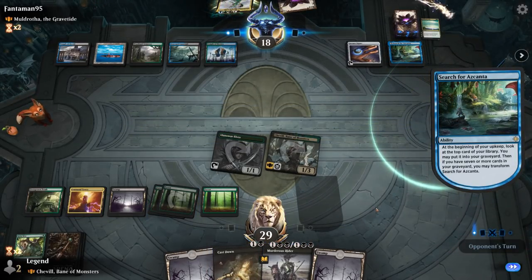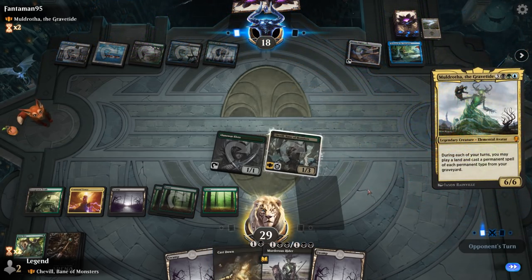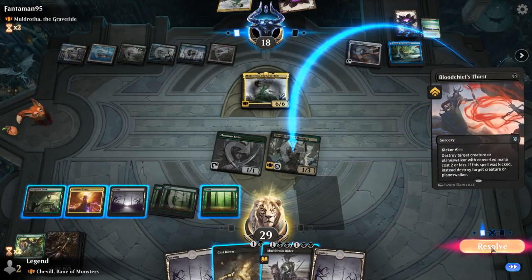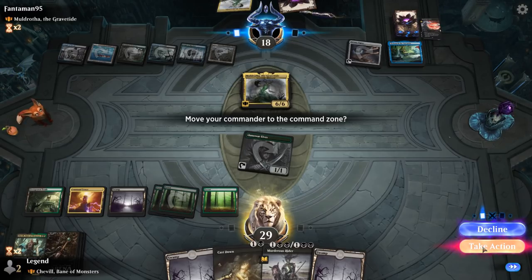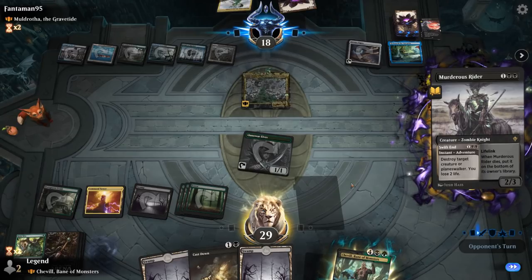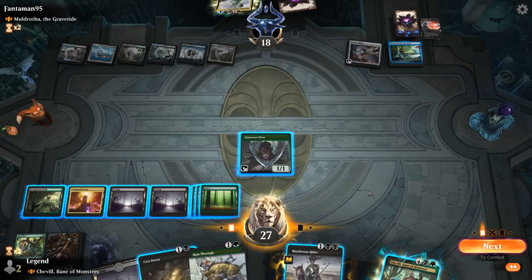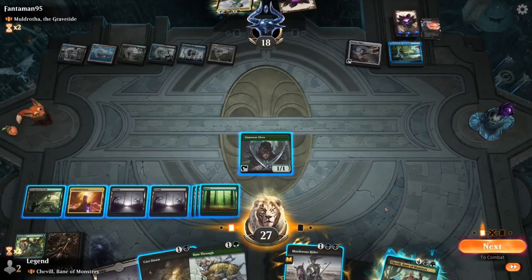If they killed Shovel, I would have just replayed it, but it probably would have been better for the opponent. There's Muldrotha. A Bloodchief's Thirst kills Shovel again — poor Shovel can't catch a break. Playing Shovel at six mana means we won't be able to kill Muldrotha, so we might as well Murder Strider now.